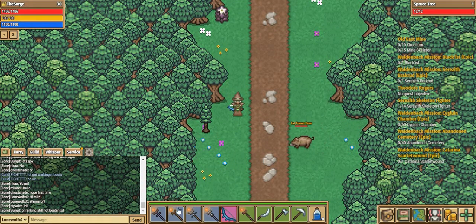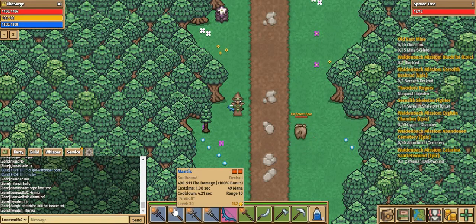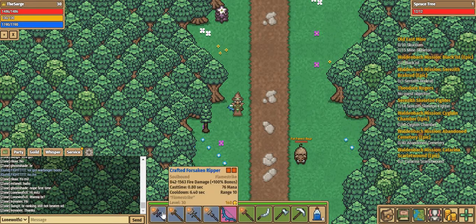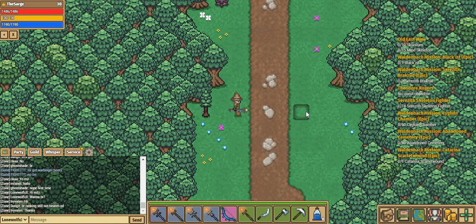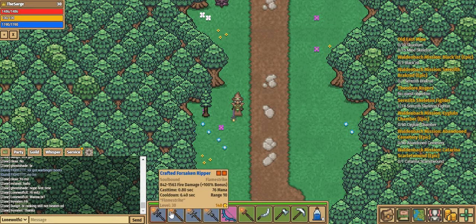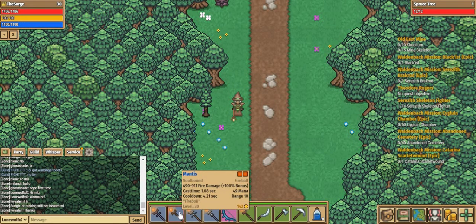The next weapon is the Mantis. I have not crafted this — I got it from Windsor Hold around wave 30 or 35. It's really useful because it does not cost a lot of mana at all, only 49. It does a bit less damage than my Flamestrike and strikes in a kind of square, flower-like motion — a 3x3 formation. The Flamestrike has a bit more coverage and damage, but the Mantis is still really good. It's great for the mana cost and has a really short cooldown — 2 seconds less than the Flamestrike — making it great for DPS.